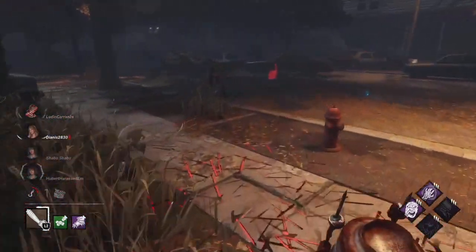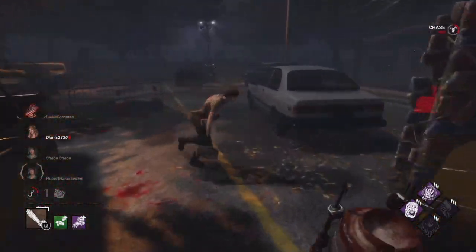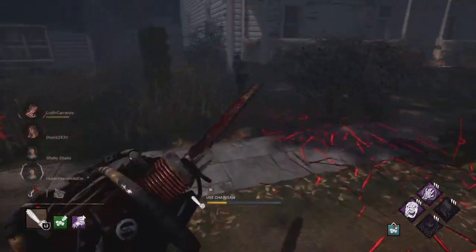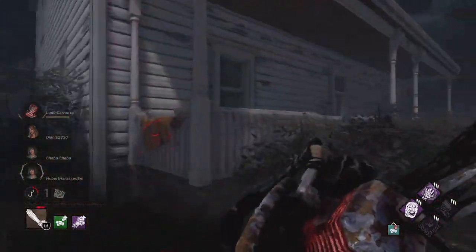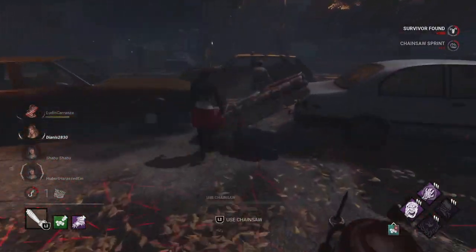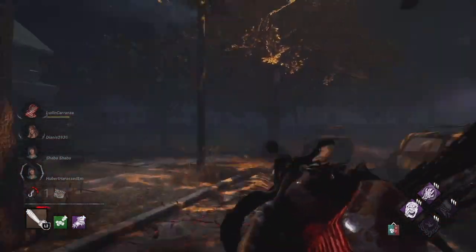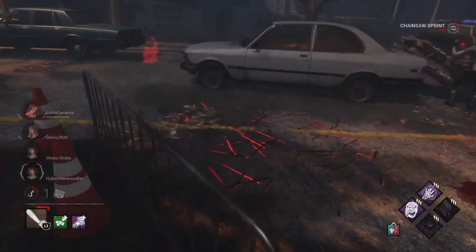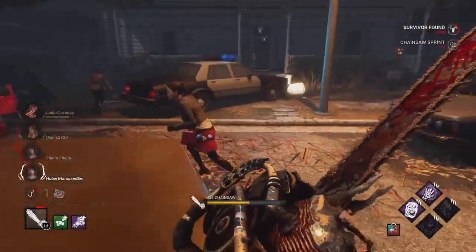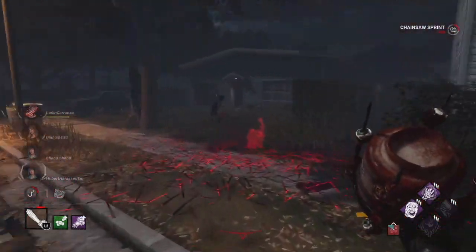I gotta tunnel her out because there's one gen left. I gotta get somebody out. She has Off the Record — how many second chances do you need? Mother's Helper is there, so it charges faster when we get stunned. I'm too slow, so she was able to move out the other way from the curve. It's impossible to curve without the engravings. I thought she was going to try to dodge it, that's why I swerved.